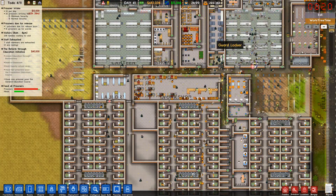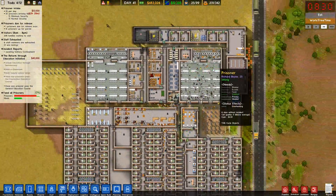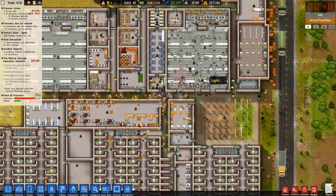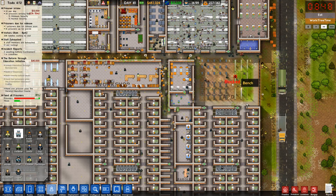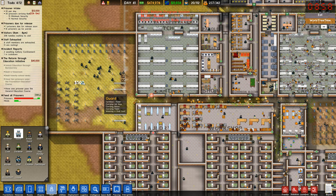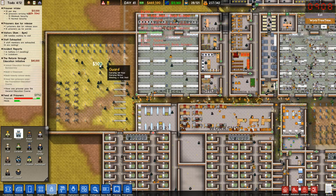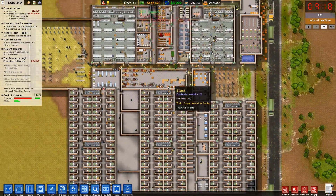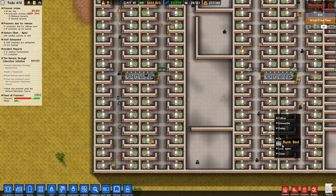We've jumped up our capacity from 222 up to 342. We've got people coming in — this should be great. I am well short on guards, so I'm going to go ahead and pick up a bunch more. What are we at? 116. Still bringing in about $10,000 a day — that's excellent.